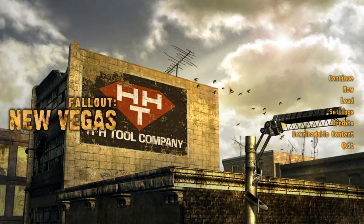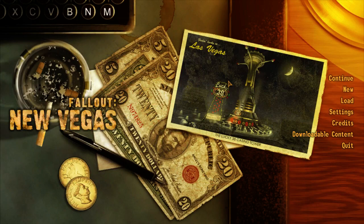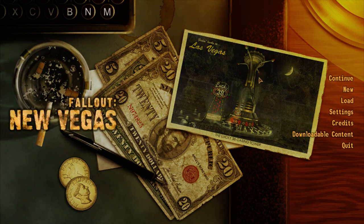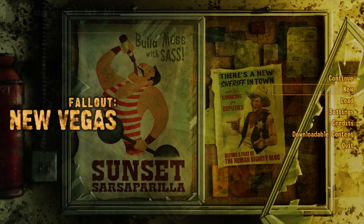Hello everybody, Flick here and welcome to the first part of a playthrough of Fallout New Vegas. This was voted on by my subscribers in a poll with a few other options — it won with about 46% of the vote. In particular, a Nerd Rage playthrough, which is a build I've never played before in this game, although I have played through the entirety of it on 360, including the DLC, once.